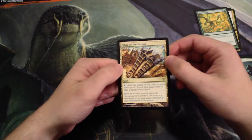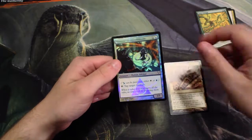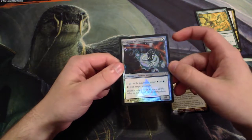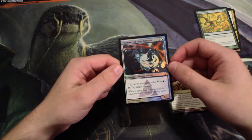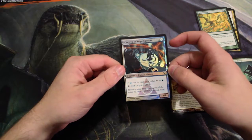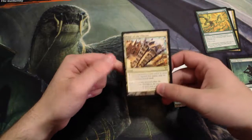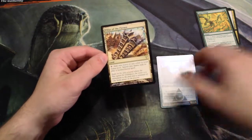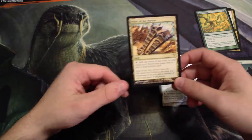That being said, in Commander or something like that, it seems pretty great to be able to tap for anything. And then we do actually have a foil — Minister of Impediments. It costs two and either a white or a blue for a 1/1 Human Advisor, and you can tap it to tap target creature. Tappers like this are notoriously great in limited, though unfortunately in Constructed not necessarily so much. The Pillar — I love this artwork, and the artwork in this entire block is really fantastic.